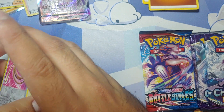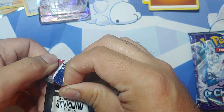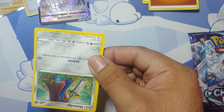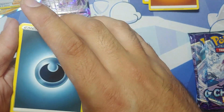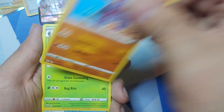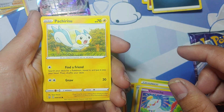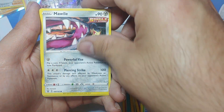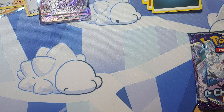So we'll go into our second pack of Battle Styles. So we got a Gliscor, Silcoon, Level Ball, Honedge, Charmander, Pachirisu, Cherubi, Malamar. Reverse holo is a Frillish, and the rare is a Lurantis. So nothing out of that second Battle Styles pack.